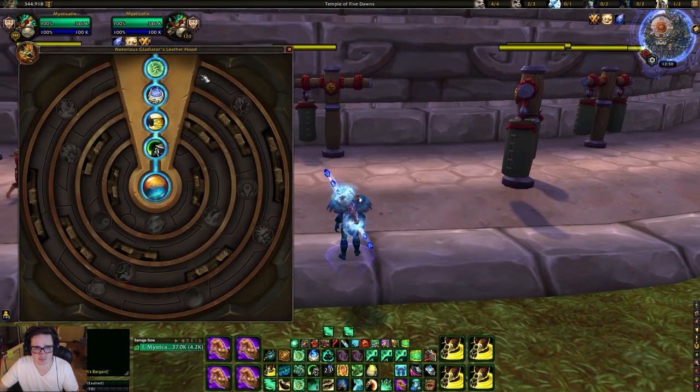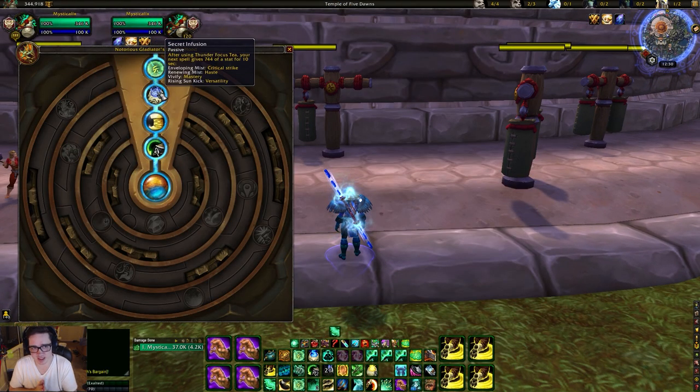Here's a breakdown of the stats you get: Enveloping Mist gives you a bunch of crit, Renewing Mist gives you haste, Vivify gives you mastery, and Rising Sun Kick gives you versatility.